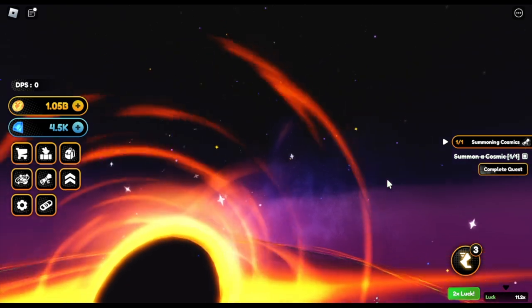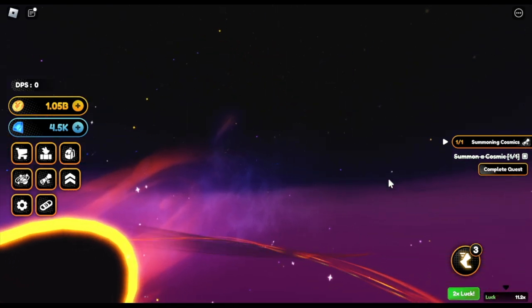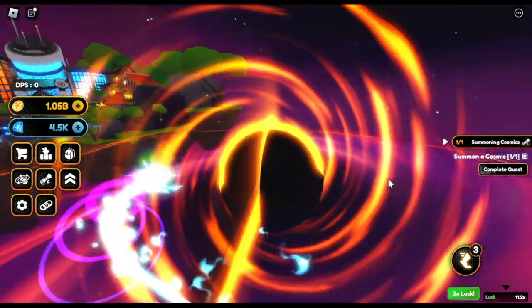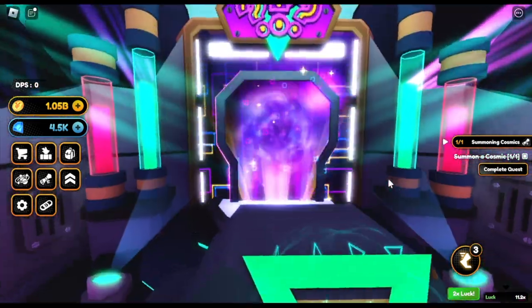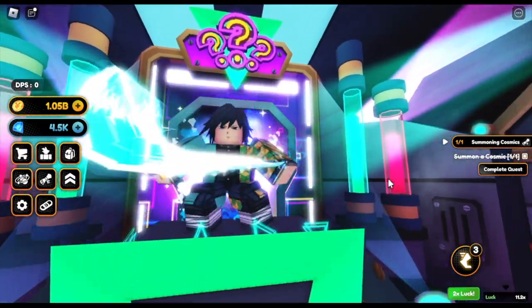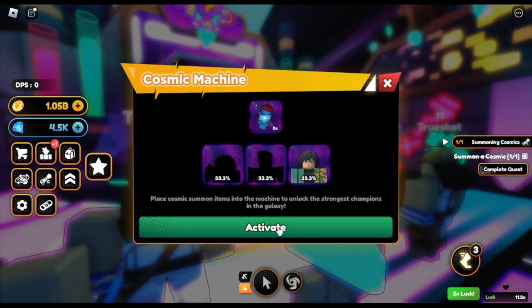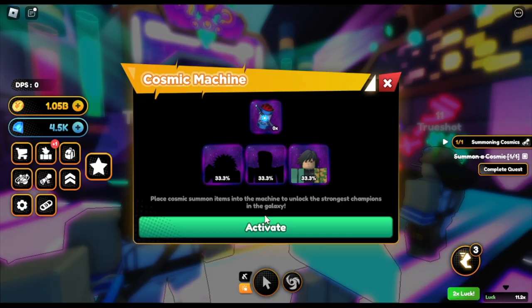Alright, this is good. So according to the game, these are like the strongest units so far. We got Giyu Retsuki. So let's activate — we've already done activating it.